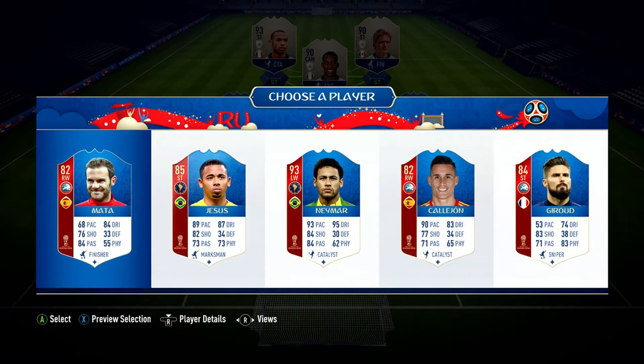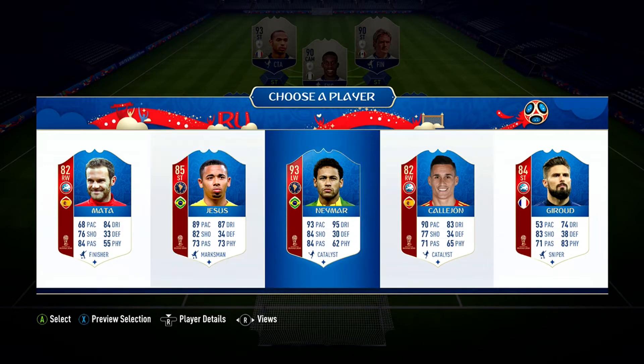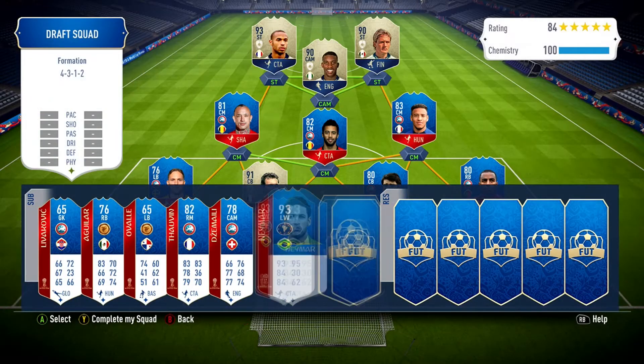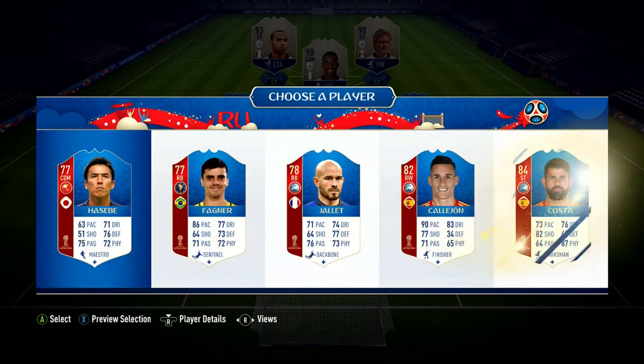Next up - oh we get Mata, Jesus, or Neymar. You know we have to pick the Nene - it's always going to have to be the Nene - even though the beast that is Jesus is there as well. So we've got Neymar as a super sub.